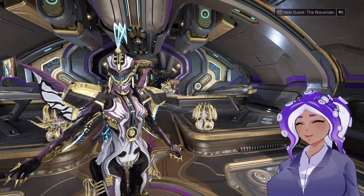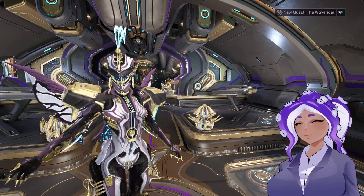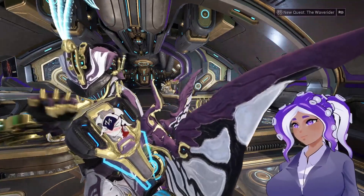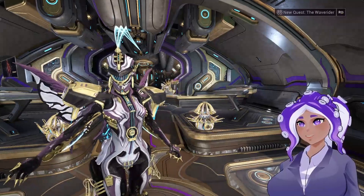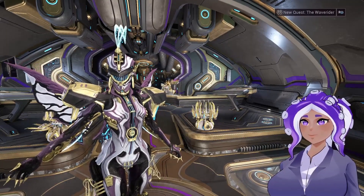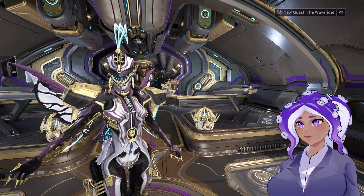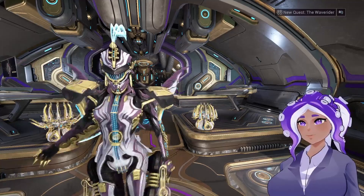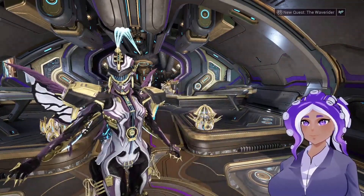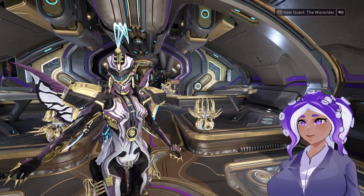Citrine was showed off in one of the Dev Showcases as a brand new Warframe that has a crystal-like appearance. As for her story, I won't go too deep into it, but basically Citrine was a support Warframe that belonged to two lovers that ended up dying, and she kind of encased them in crystals. The mission that you go to in order to get her will go through some of that story, and I will showcase it here in just a moment.